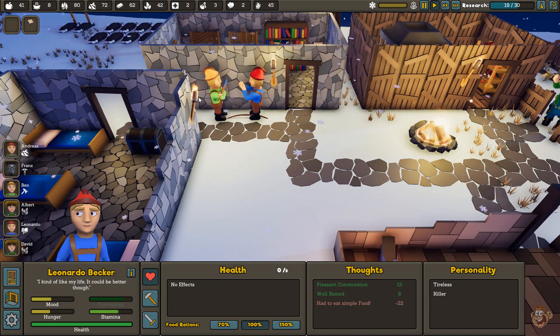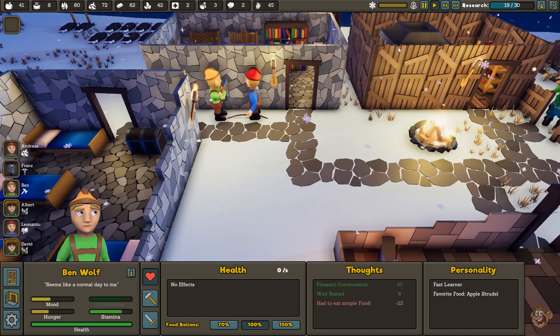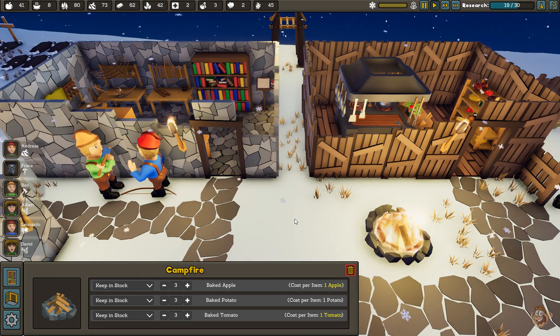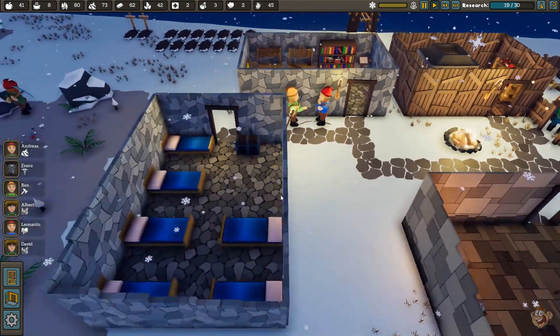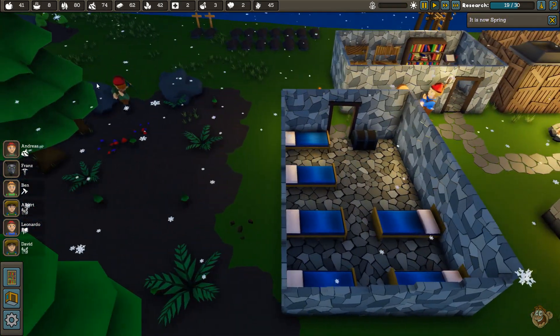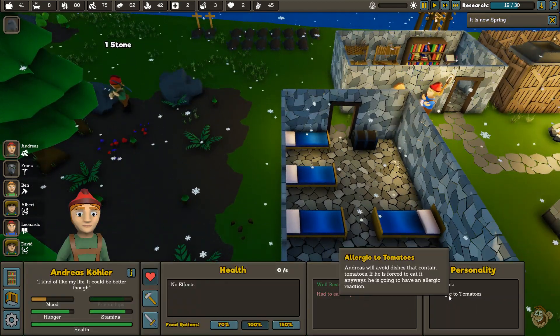One colonist is experienced in battle and his favorite food is apple strudel, which is not a thing in the game right now. I don't know how I'm supposed to make that because it's not an option — unless maybe it's tied to the bakery, which I haven't unlocked yet. And this other guy is allergic to tomatoes, so if he eats one he'll have an allergic reaction.